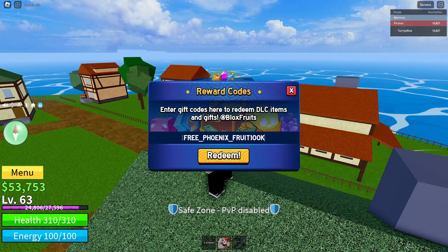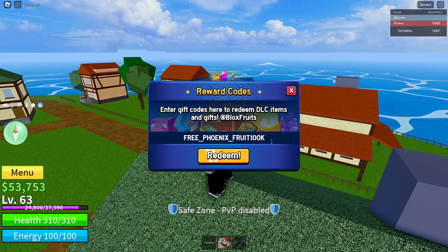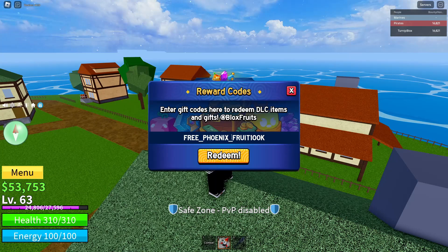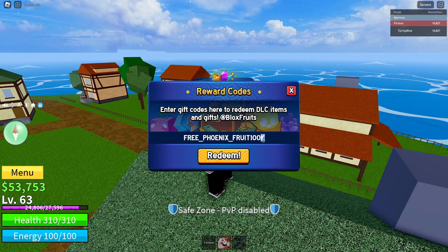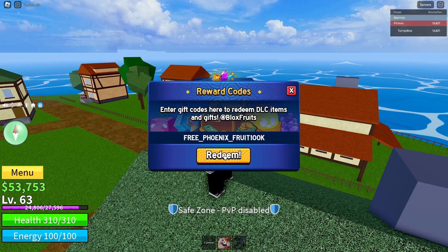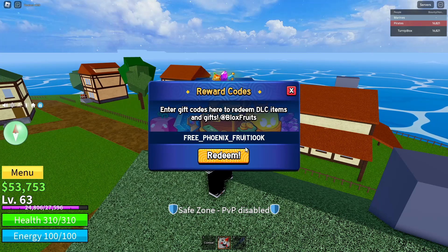Once you've typed the code, click Redeem. Quick note: you have to spell the code exactly — all capital letters, underscore between FREE and PHOENIX, underscore between PHOENIX and FRUIT, no underscore between FRUIT and 100K, spell 100 in numbers, and capitalize the K at the end. Once you've done all those steps, click Redeem to claim your free permanent Phoenix fruit.